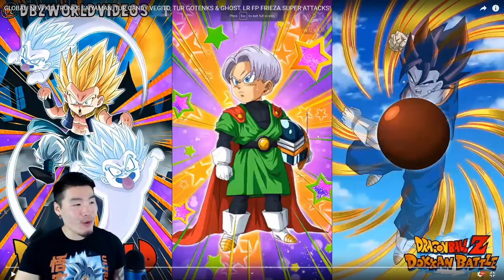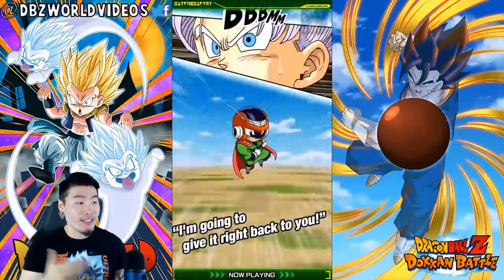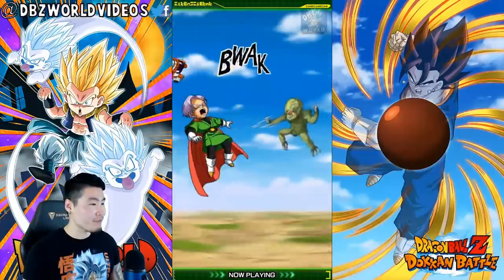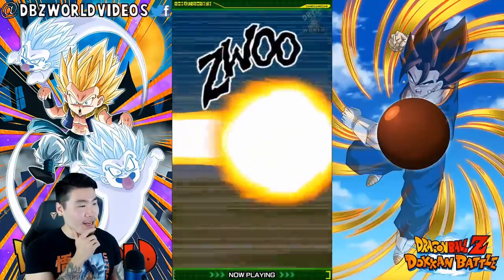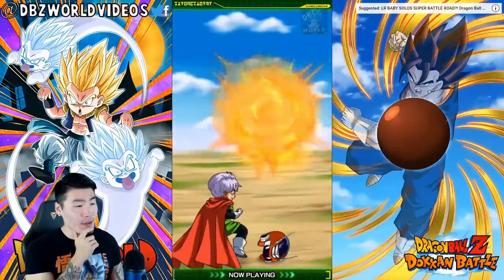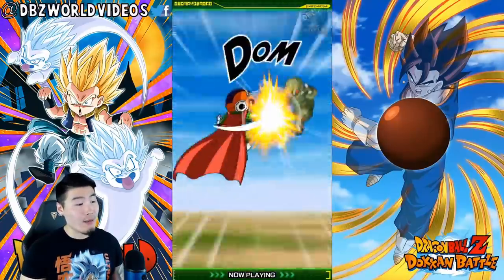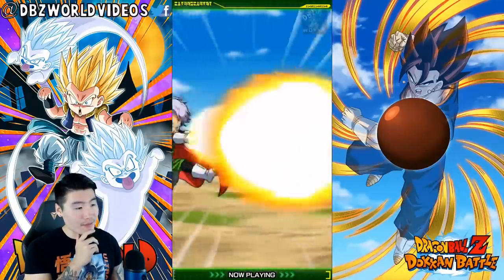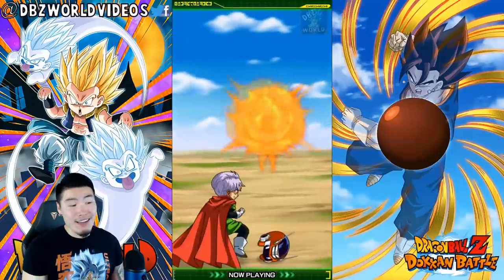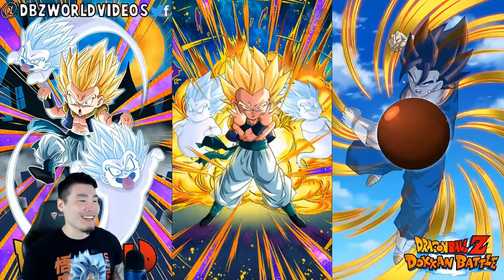Without further ado, let's check out these new animations, starting with the pre-awakened super attack of Kid Trunks Great Saiyaman. His helmet gets knocked off and then it's the Victory Cannon. I think the TUR form will also have Victory Cannon and they're probably both the exact same. It's cute how he notices the helmet on the ground and then puts it back on — I like it.